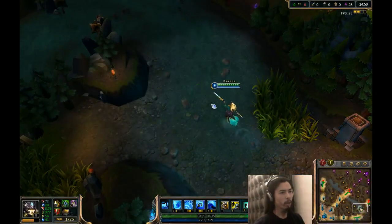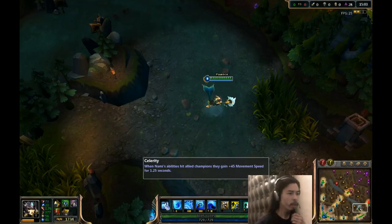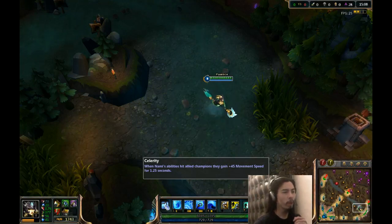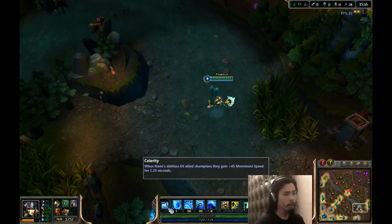First, let's start with her passive. It is called Celerity. When Nami's abilities hit allied champions, they gain +45 movement speed for 1.25 seconds. That seems to be static. I don't think it's changed — I think it's just that all the way through the game.